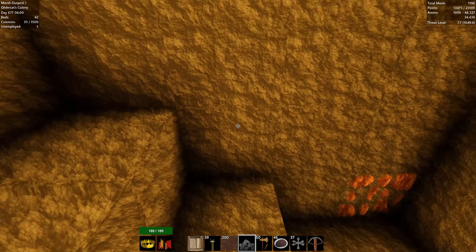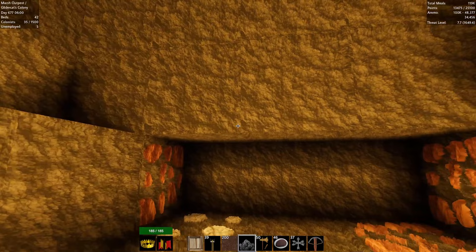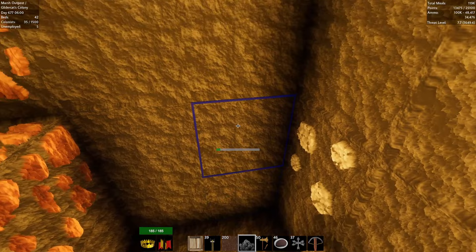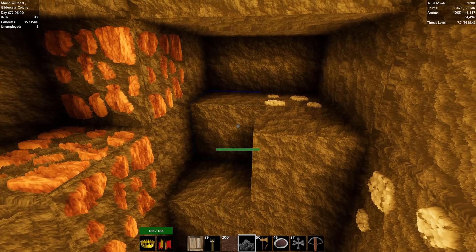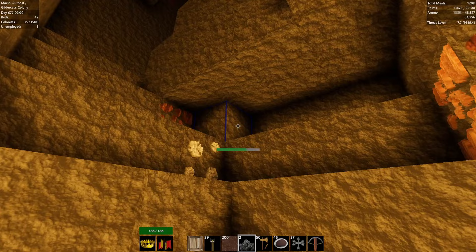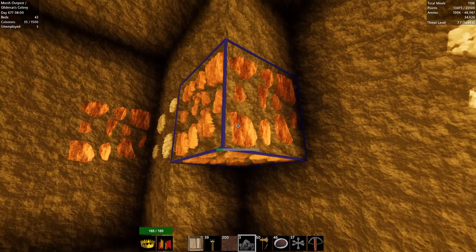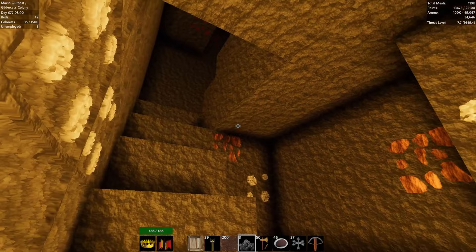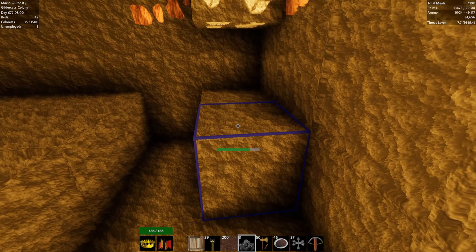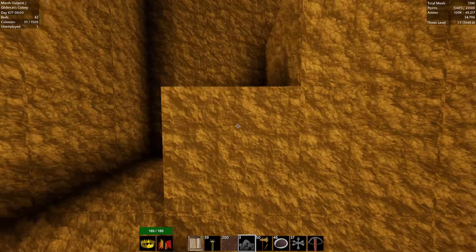One, two, three, four — yep, we're good there, that's our floor. We have a couple more levels to go deep. Might chew through some of these early deposits — we'll find more hopefully. Not in the exact spaces I would want them to be, these ore deposits, but we'll make it work.